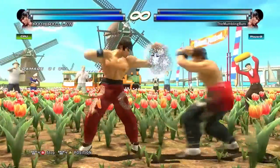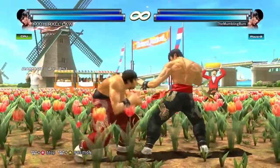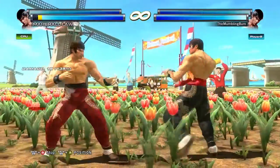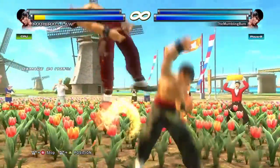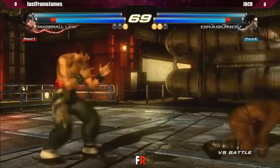When Law abuses these options, backdash low block is a strong option select that doesn't give out big damage or gets you out of tough situations. Law still has options to fight against this option select, so it's not something you can abuse over and over again.